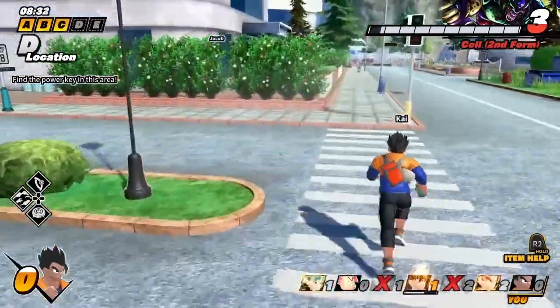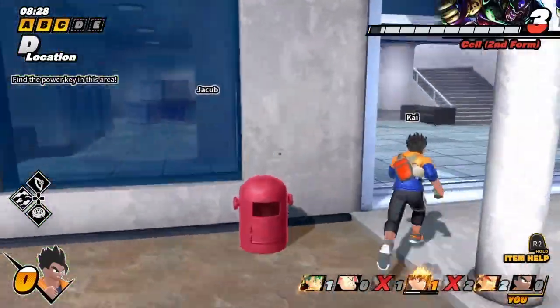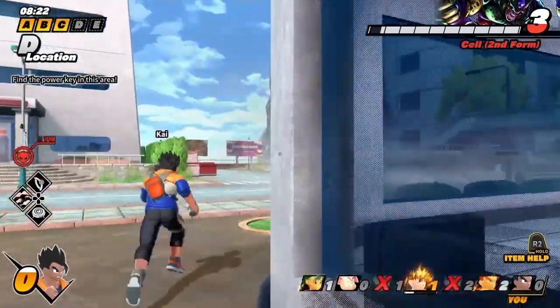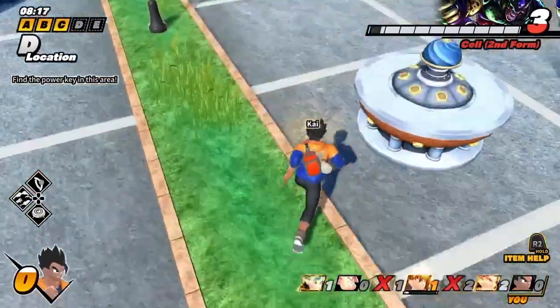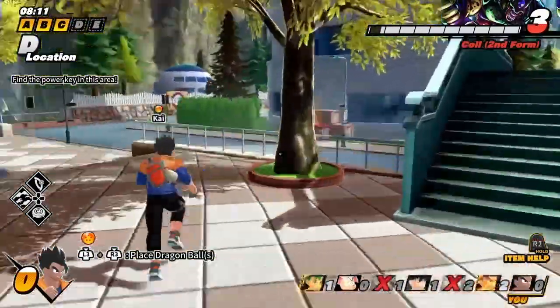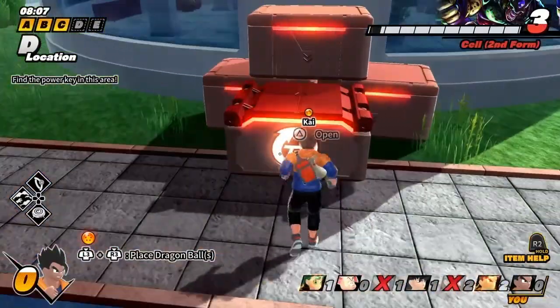I think you can — because the two dragon balls we needed were in the area that Cell destroyed. Maybe in this game you can. I have a barrier thing. Oh, I think I see it — I see the power key thing! Do you have the power key? I see a gold beam in the sky — oh, it's a dragon ball! That's where you put the dragon ball.